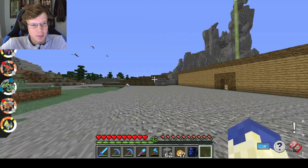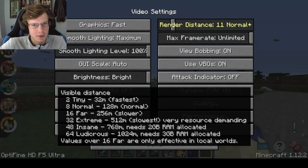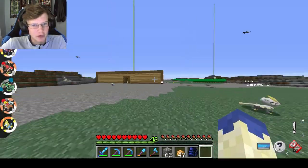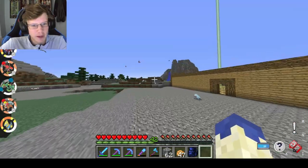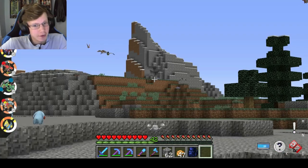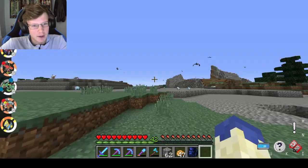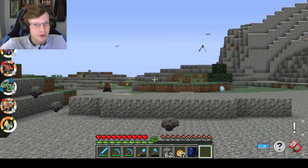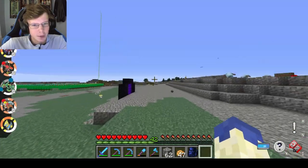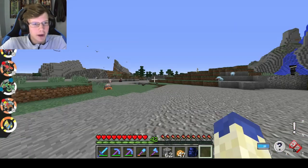Another well-known mod is OptiFine. This gives you a nice zoom button, and I'm on a pretty high render distance which is why I'm lagging a bit. It improves your FPS as well, which is super nice. The zoom key lets you see Pokémon clearly — there's a Starly right there — and if you spot something shiny in the distance you can confirm it with the zoom key. Definitely a pretty necessary mod.